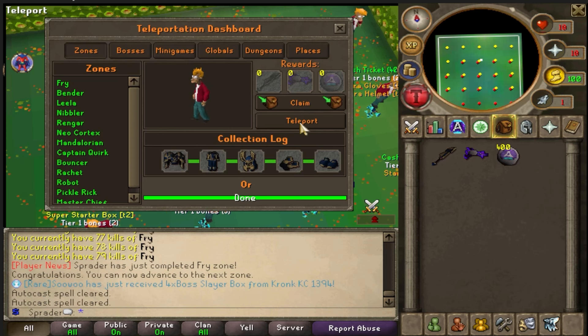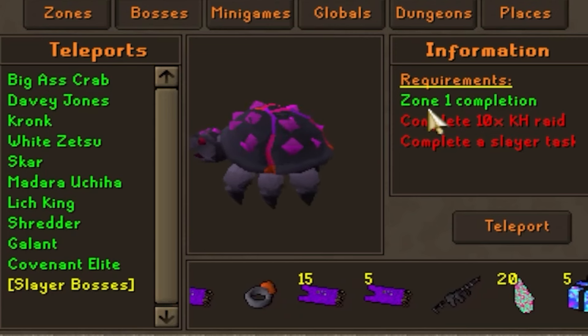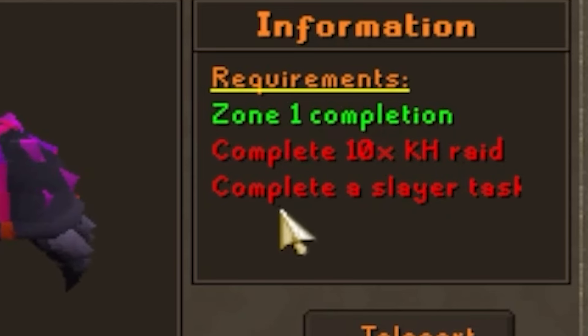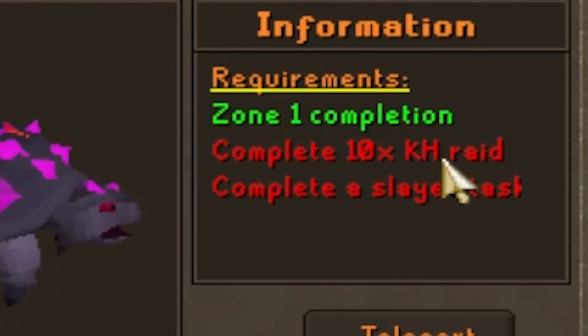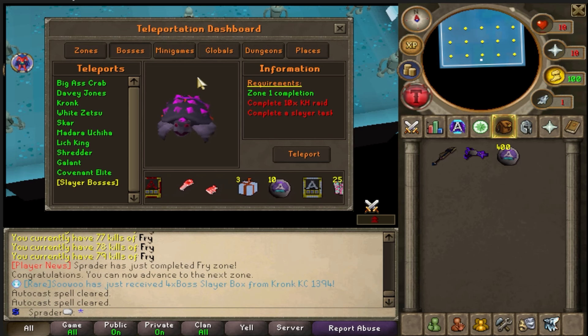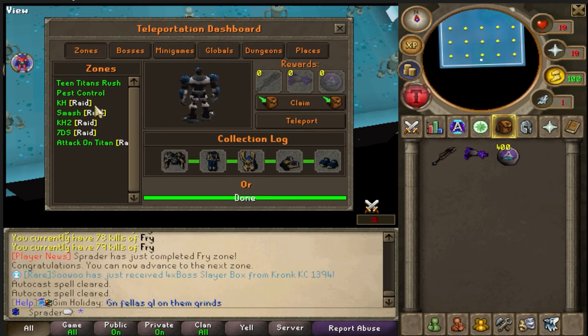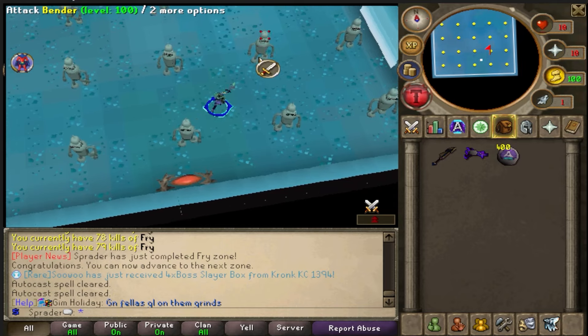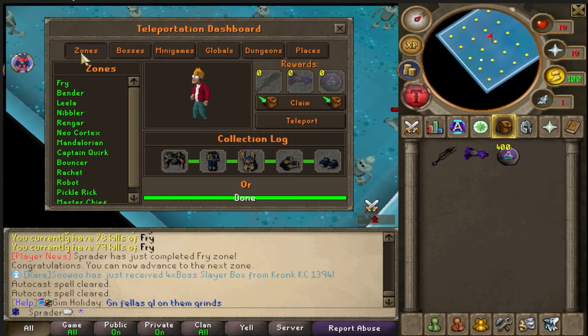To access the first boss — the Big Ass Crab — we must have a zone one completion, 10 K-trade completions, and must complete a slayer task. Unlocking the first boss is definitely one of the first goals you should be going for. Let's go ahead and complete the Bender zone and then see what else we have next.